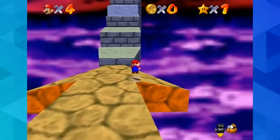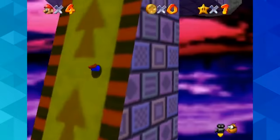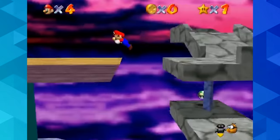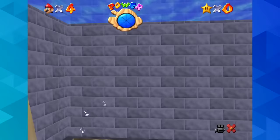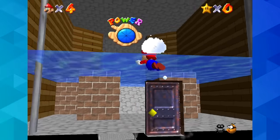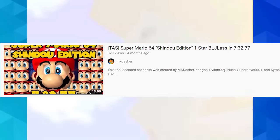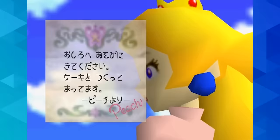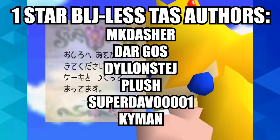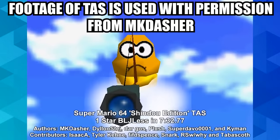For this explanation, I'm going to be referencing this tool-assisted speedrun, or TAS for short, which is a speedrun created in an emulator, advanced frame by frame with precise inputs in order to create a theoretical, perfect speedrun. TASes often use tricks that are physically impossible for a human to pull off, but showcase what a machine can accomplish without the use of cheats or memory modification. This TAS beats the game with only one star on the Shindou version, and I'm going to explain the run from start to finish, as well as how the major skips are possible without the BLJ.